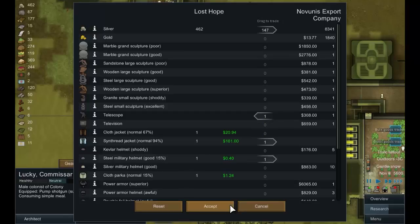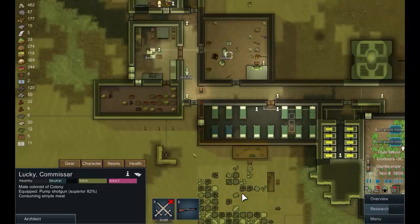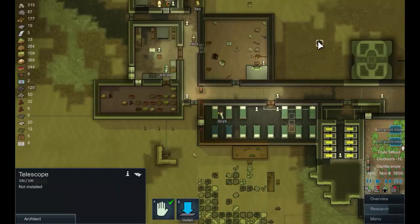We can buy a telescope, and we will set that up later on. When people can go outside they can use that as a joy item. We can just live out there for now to be honest.